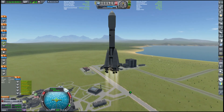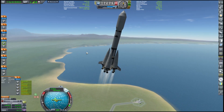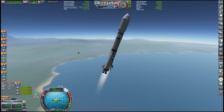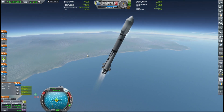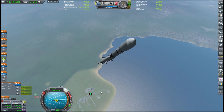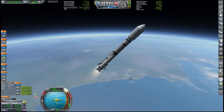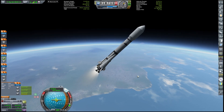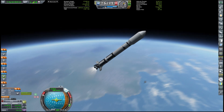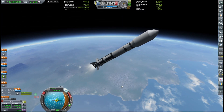Look at it shoot up — beautiful! Burning through east as always, getting ready to get rid of the first pair of boosters. It's not at all Soyuz-like. Soyuz is famous for its Korolev cross, left by its six boosters when going up — it's usually just a beautiful sight to behold. However, this is KSP and we are going up.